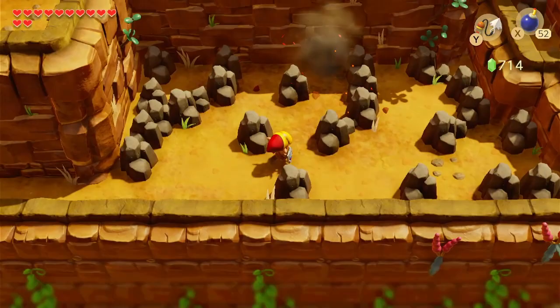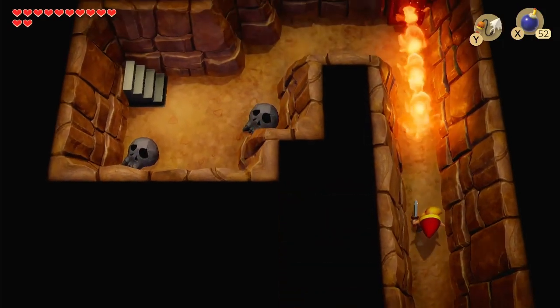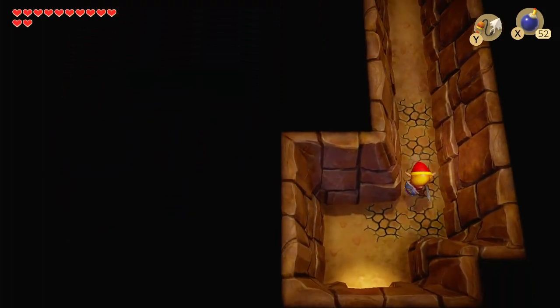I want to bomb this wall real quick for another secret passageway. I don't think there's that much we can do right now here, but I do want to open it up and take a look. There's a flamethrower — I need a certain protective item to get through that, and we're gonna fall through the hole. At least it's an easy way to get to the front.